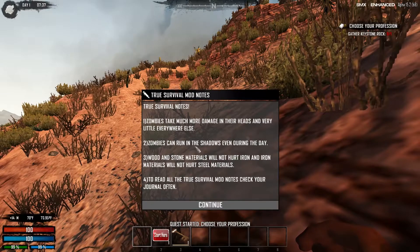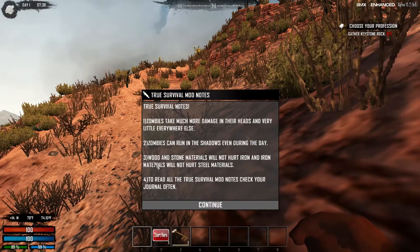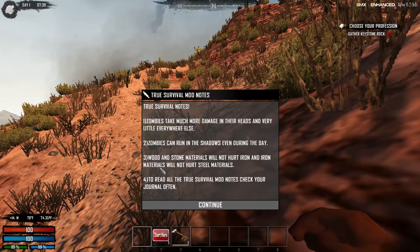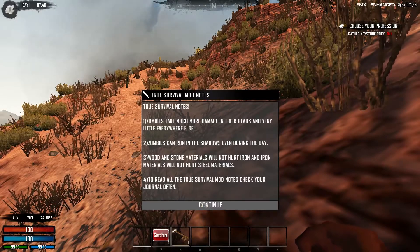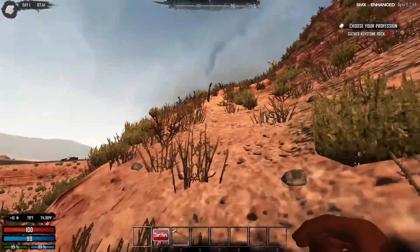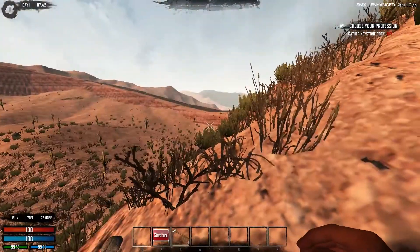Zombies take much more damage. Zombies can run in the shadows even during the day. Wood and stone materials will not hurt iron, and iron materials will not hurt steel. To read all the True Survival notes, check your survival notes and continue.